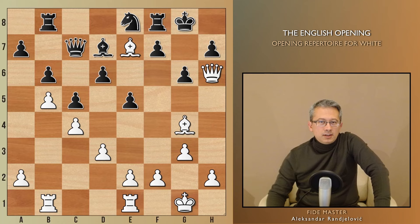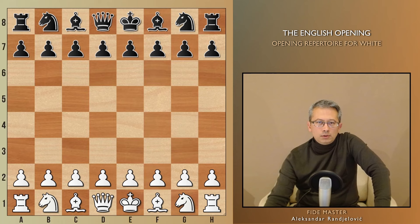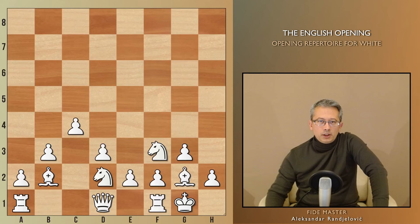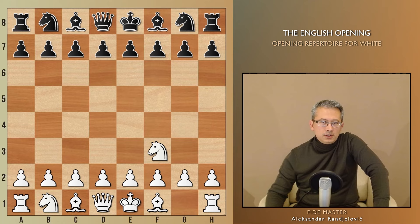Now let's quickly see another example — the game played by Ulf Andersson and Yasser Seirawan. White opened with Nf3, which is another route to reach the English opening potentially. However, unless you also have the Reti opening in your repertoire, I strongly suggest sticking with c4, as it prevents the option of d5.